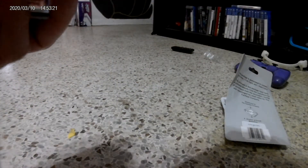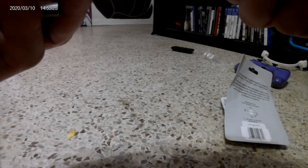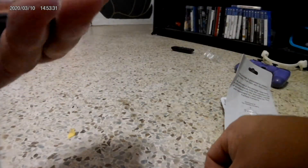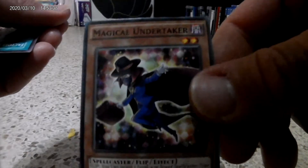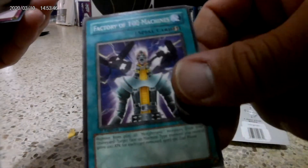Another spell card is the Sacred Lands of Simorgh — I guess it works for wing monsters. This is a Magical Undertaker. Factory of a Hundred Machines.